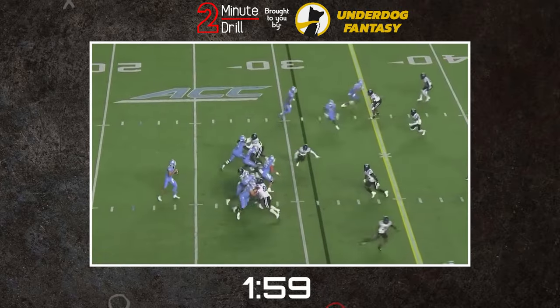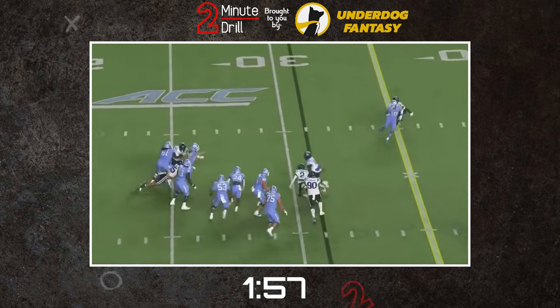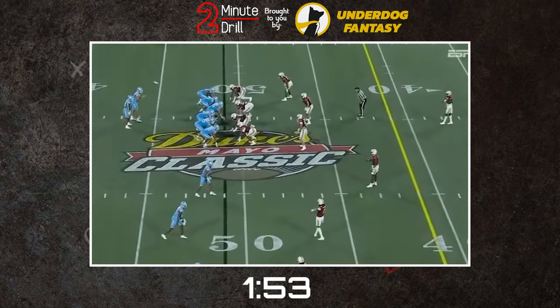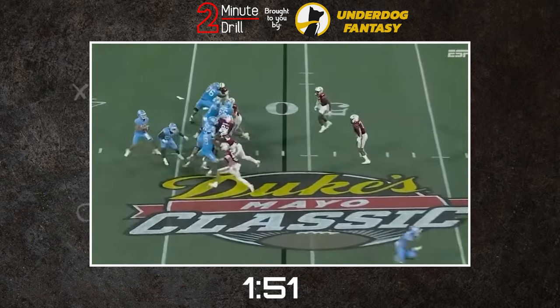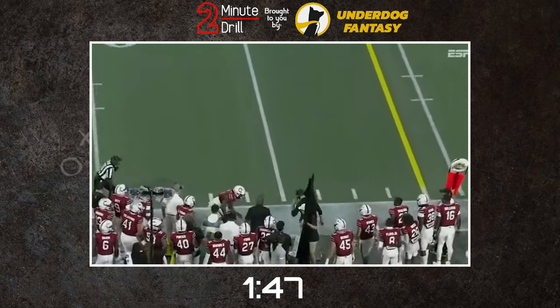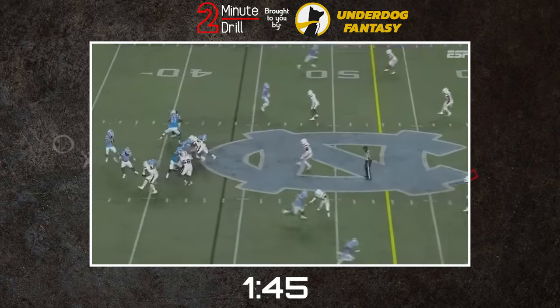May is a quick-footed pocket passer who has the arm malleability to angle throws as needed, so that once refined, he should be capable of picking apart NFL defenses all the way from underneath to around 15 yards downfield. His throwing motion is quick and clean, with an already NFL-ready frame that should keep him confident standing in the pocket and firing passes.